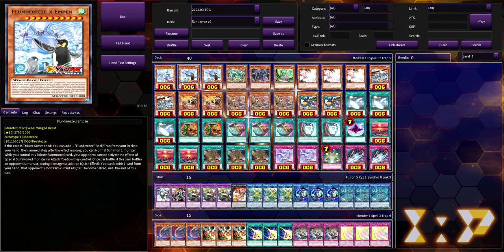If the deck got any more support — like a negator, something that said your opponent just can't special summon, or something you could banish a Flundereeze card to negate the activation of a card and banish or destroy it — then yeah, this deck would be tier zero all the way.